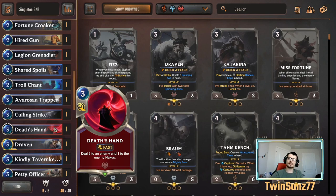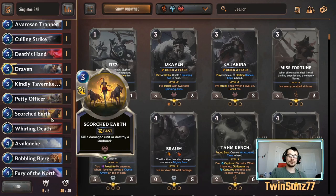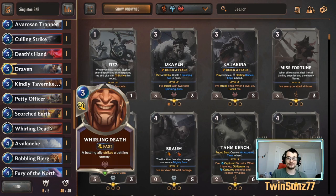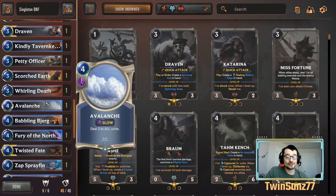Scorch Earth is very solid because a lot of people are playing Howling Abyss in this mode, generating random leveled-up champions, so Scorch Earth is great for removing that or just killing a damaged unit. Whirling Death is massively important for clearing out — it's like a single combat, but also crucial for the win condition: when we have an overwhelm unit, we Whirling Death in front of the blocker to get excess damage through. Avalanche is early board clear — in earlier singleton gauntlets there was a lot of aggro.